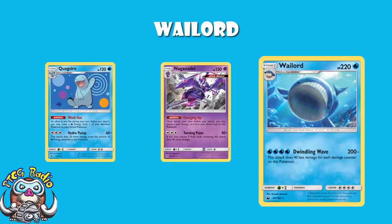This is going to take a little bit of setup, because you need three Naganadel on the bench. If you've got three Naganadel on the bench, you can attach three energy during your turn, then move them up to Wailord, and then you're off and rolling. You need a fourth energy, but of course you can attach one from your hand. If you can get Wailord attacking, 200 damage is straight away enough to KO a Rayquaza.